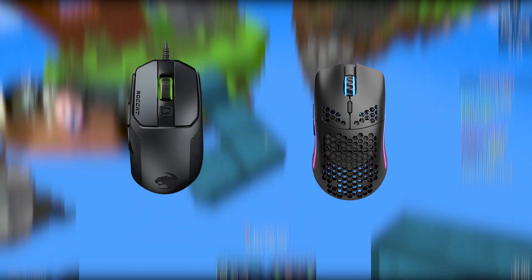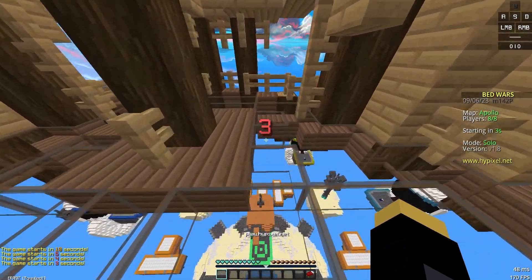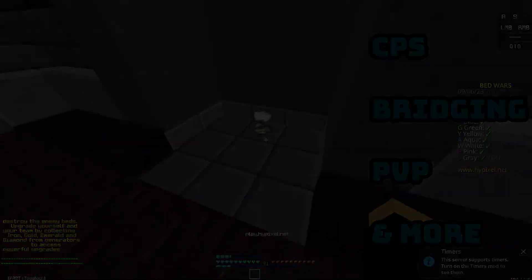In this video, I will be comparing the Rokak Cane 100, aka one of the best mice for bridging, with the Model O- Wireless, also known as one of the best mice for PvP. I own both of these mice and have used them both for more than a year now, and I can tell you that they are both very good mice. This video is for people trying to decide which mouse to get. I will test things like CPS, bridging, and more.